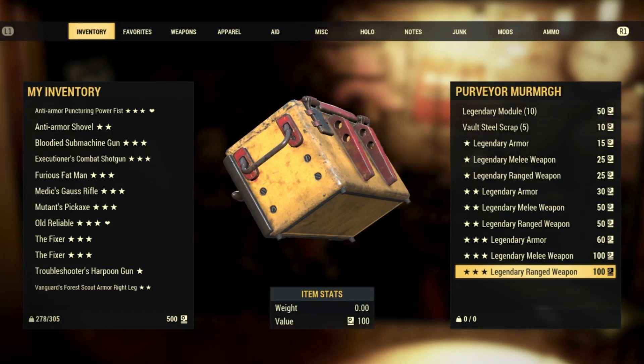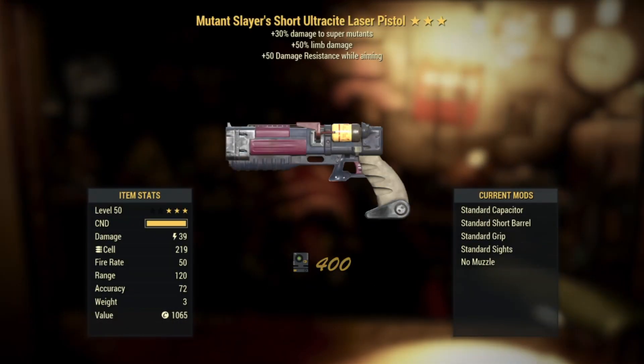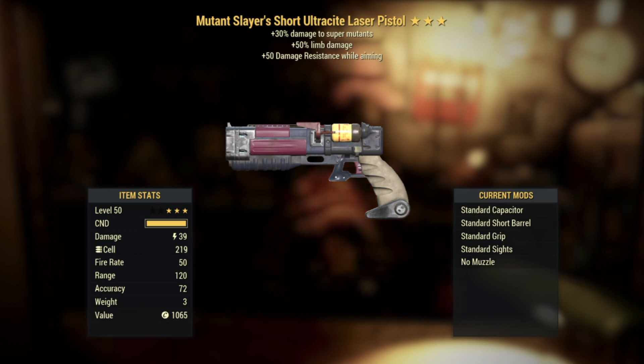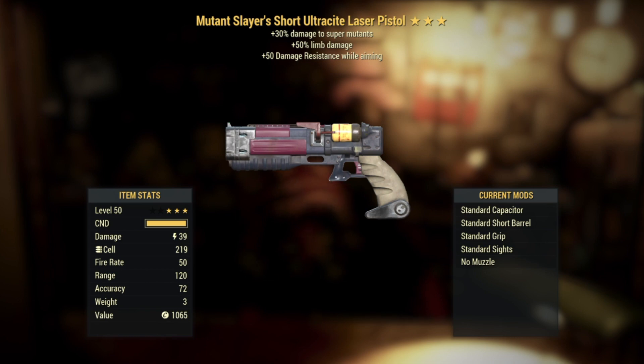Number six: a Mutant Slayer's Short Ultra Sight Laser Pistol. More damage to super mutants alongside a plus 50% limb damage and then plus 50% damage resistance while aiming. It's very meh — just meh, or bleh. You could turn it into a rifle, maybe make it automatic, but I still wouldn't say it's worth your time. Maybe I'll sell it.